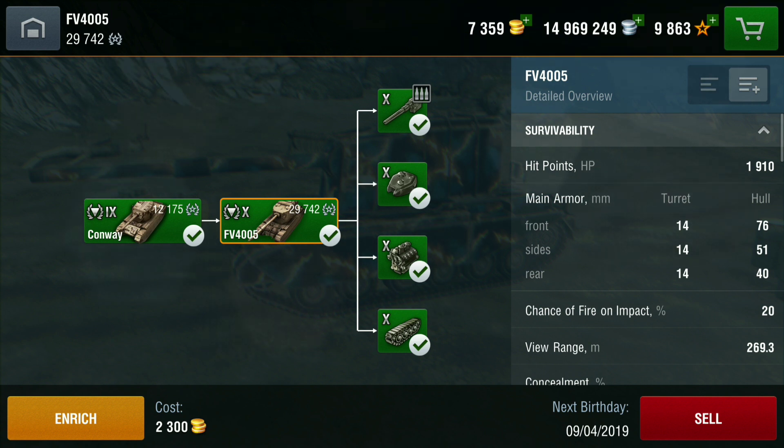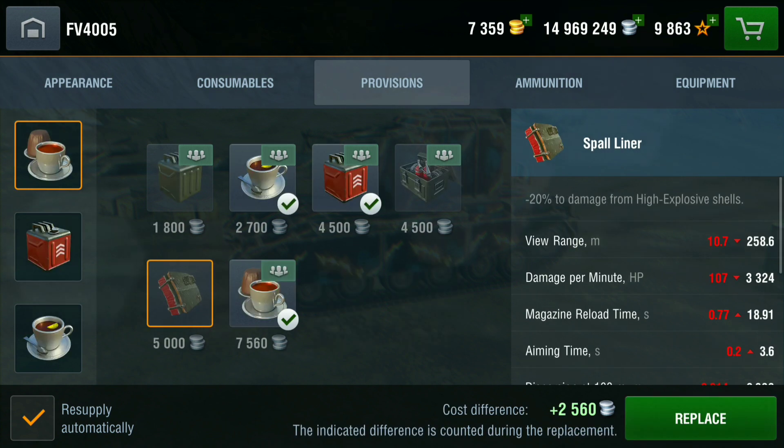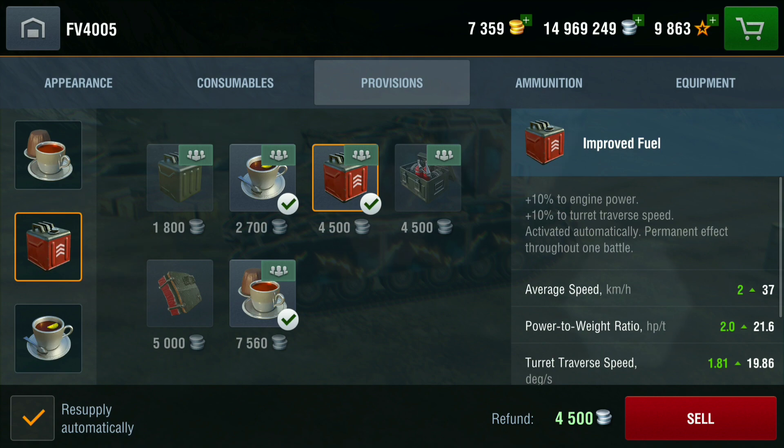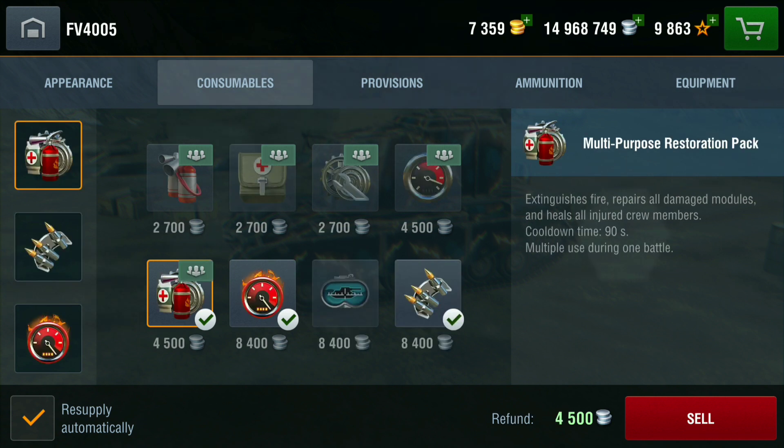This is a real auto-reload with three shells. Hit points are 1910. The armor might as well be zero — everyone at tier 10 is just going to use HE, like they do on the Grille. That brings me to consumables: I would definitely use the spall liner. I don't have it on currently but I'm going to switch to it, because it gives 20% less damage from HE, which is vital.